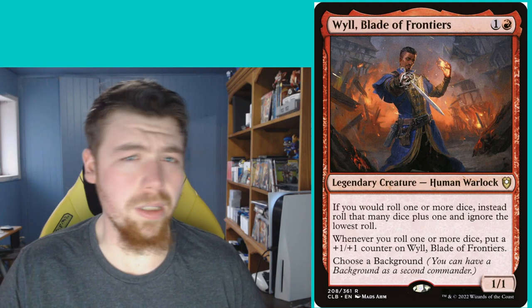Our commander today will be Will, Blade of Frontiers. For 1 and a red, you get a legendary creature where whenever you would roll one or more dice, you roll an additional dice and ignore the lowest roll — granting you advantage like in D&D. And whenever you roll one or more dice, put a +1/+1 counter on Will. Choose the Background. So for this half of the deck, we want to roll a bunch of dice, get Will to be a really big commander, and swing in with a pseudo-Voltron style.